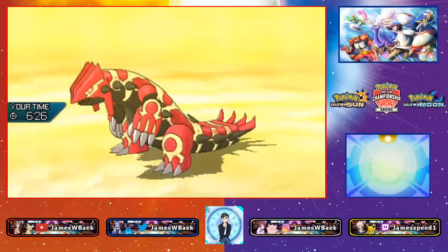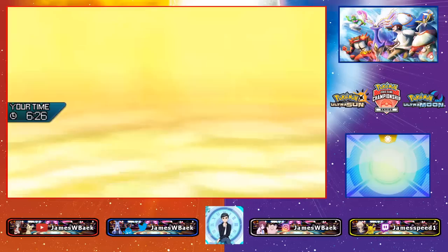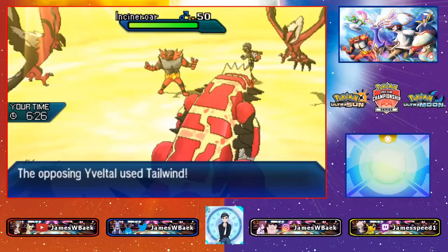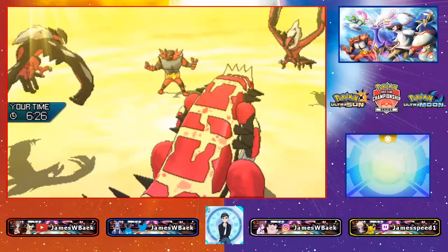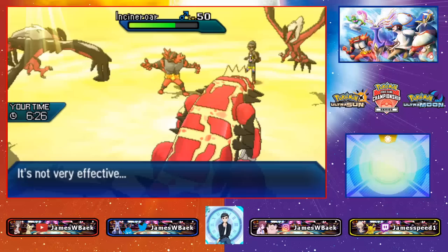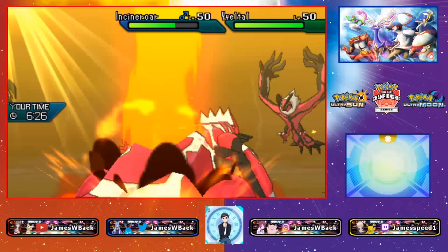My opponent switches Groudon out — here comes Incineroar, which is a smart play to conserve their Groudon. The opposing Yveltal goes for Tailwind. I get a full-power Eruption off which is at least beneficial. With Foul Play and Eruption, if this isn't a Berry Yveltal I think I can Bullet Punch and knock it out.